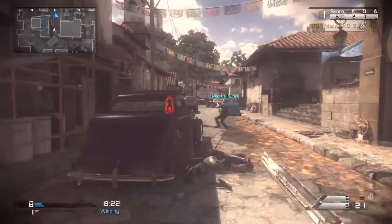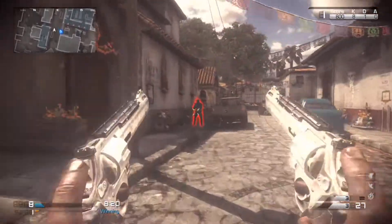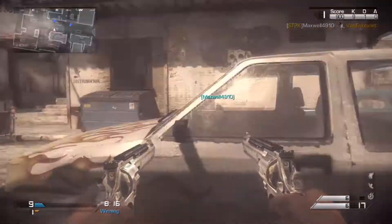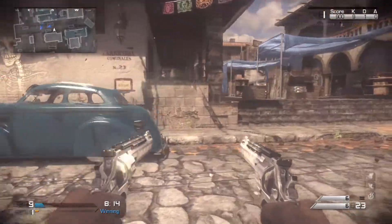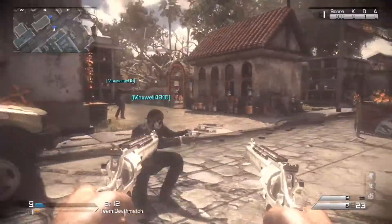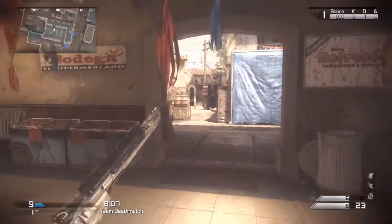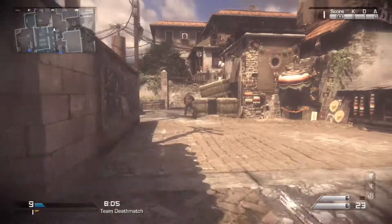But if one of your guys dies and you get another kill, you get another one back, which is pretty sweet. As long as you can stay alive you've got a couple of squad mates out there helping you. They just follow you around the map — it's very similar to the pirates on the ship I'm about to talk about.